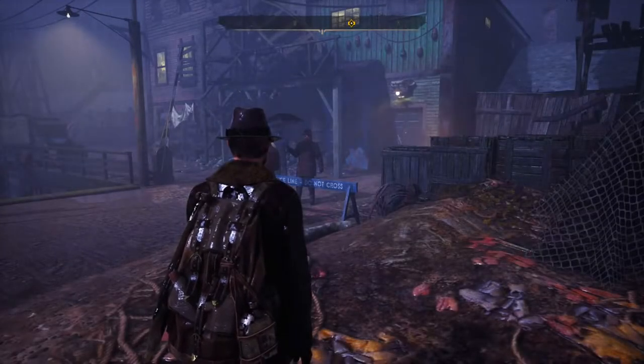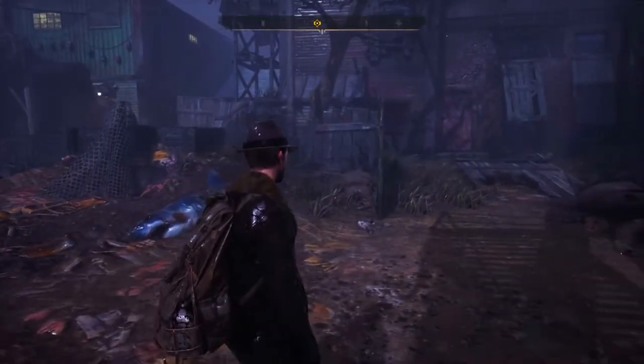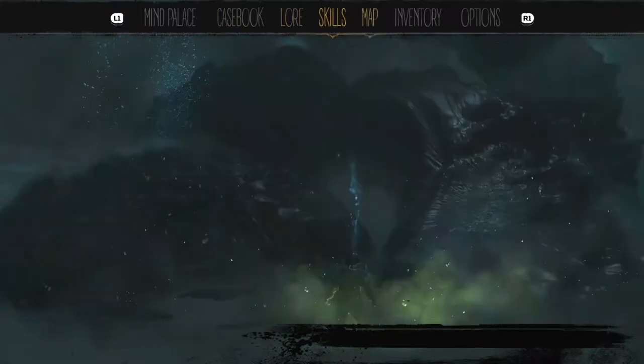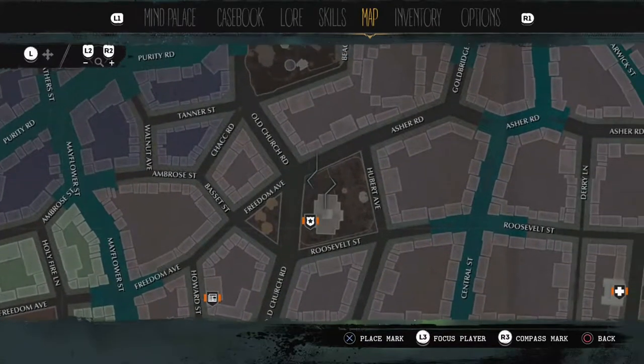Welcome back everybody, time to lock down another episode of The Sinking City. We are on the Lost in Sea chapter, just starting this up, going through our map to find where we need to go. We placed a marker but it was not the right spot. We got a key to the headquarters and we actually have to find it on the map ourselves — it's in the northern cover side at the crossroad of Asher Road and Hubert Avenue.